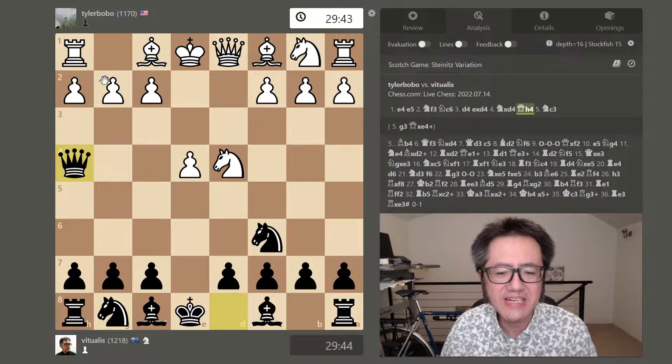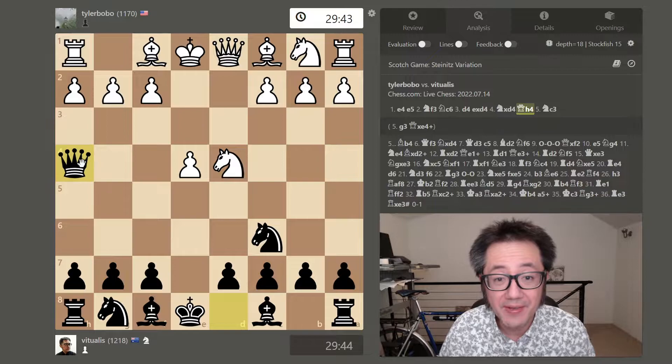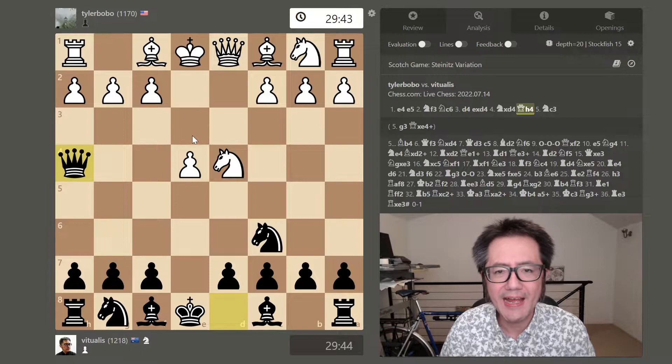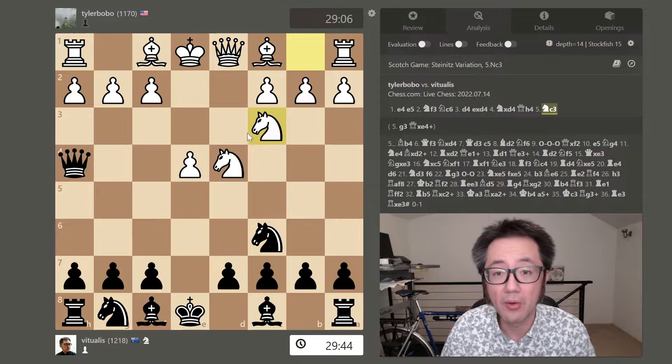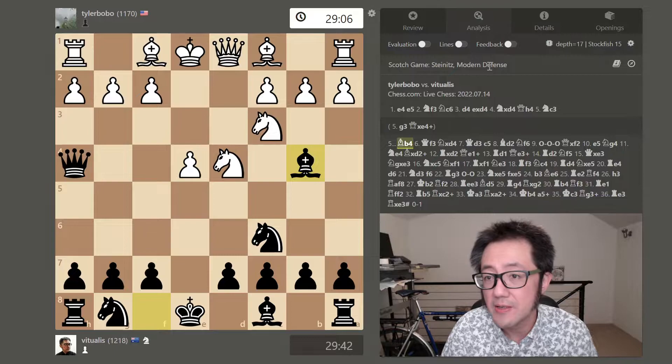You probably won't get a more intermediate player to play that obvious error. By the time they're in the 1100s or 1200s, they recognize that pattern is bad. Nonetheless, the queen is attacking that pawn, and the opponent can't block with that pawn because it's pinned to the king. Typically, the most common response is that the opponent will defend with developing their knight, which is what my opponent did. And here, the most logical move for black is to immediately pin that knight to the king by developing another bishop — bishop to b4 — and we enter the modern defense.